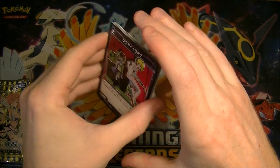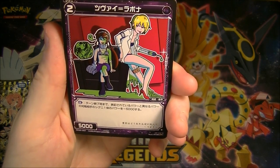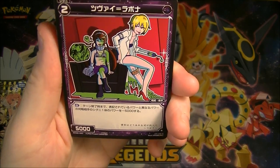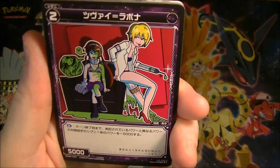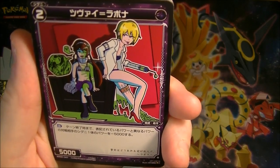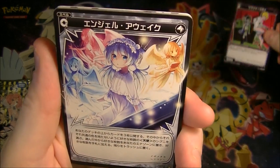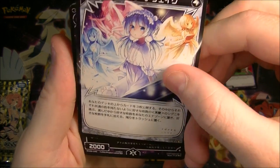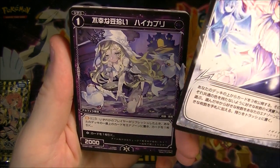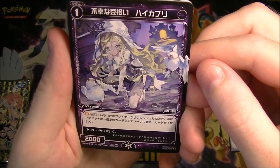All right, what do we got? Whoa, that's cool — what is going on there? They've got like slime everywhere, yeah, it's confusing. She's got a needle arm. I kind of like that artwork there, that's pretty cool. They do have some weird stuff in here. I gotta look at the rarities because it's not always in the same spot in the box, which is weird.